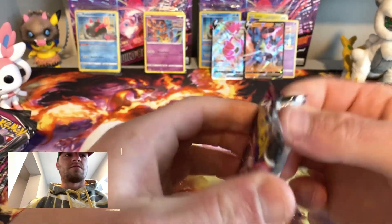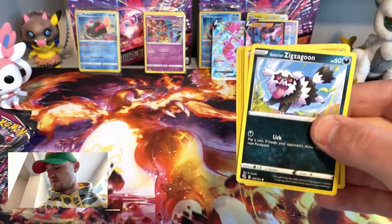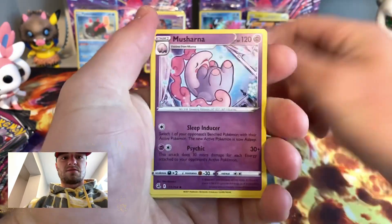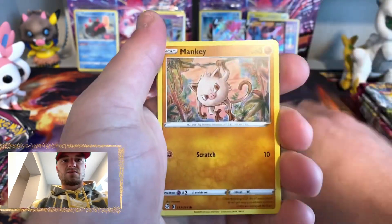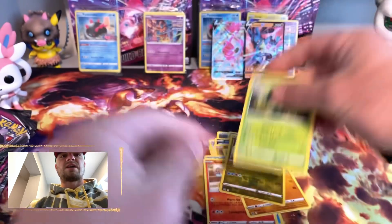Mew pack art — come on now, give me the goods! Steel, let's go — Marshadow, Heatmor, Zigzagoon, Mankey, Clauncher, Grubbin. Latios, Liepard, Liepard.